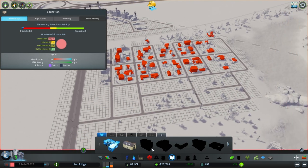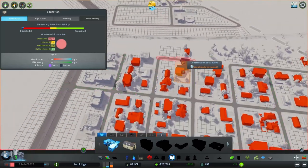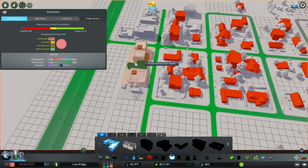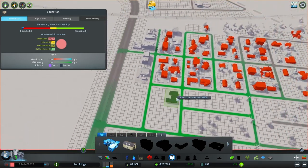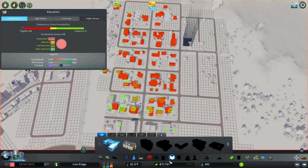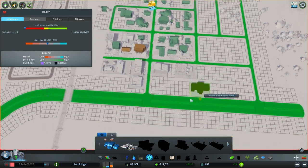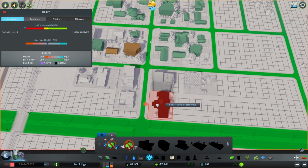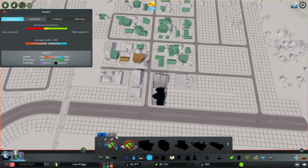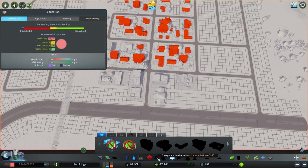We're going to try and get as many of these services in as possible. We'll start with our school — for this build we're going to do a regular elementary school. Then I think I want to get a medical clinic in pretty early too; I always forget about doing that. We've unlocked garbage and healthcare, but we've not unlocked death care yet, and we have not unlocked our emergency services yet.